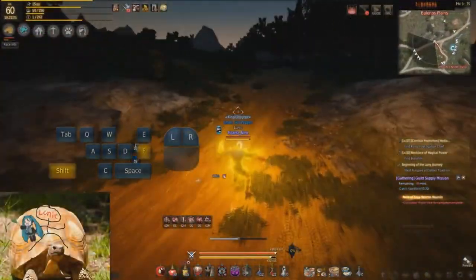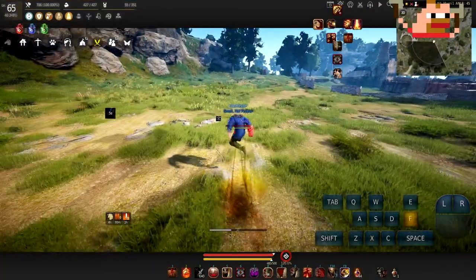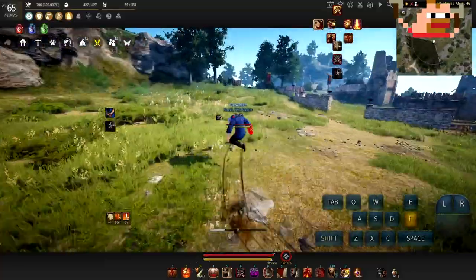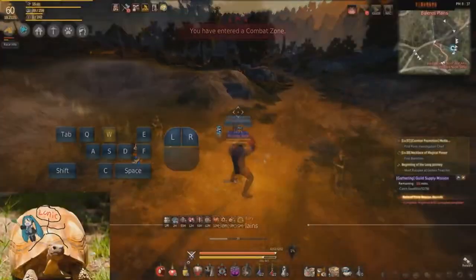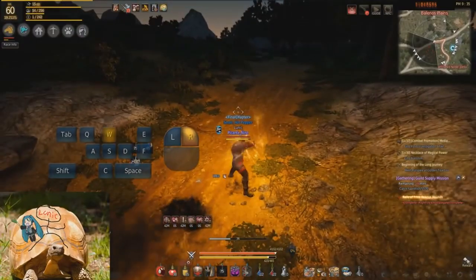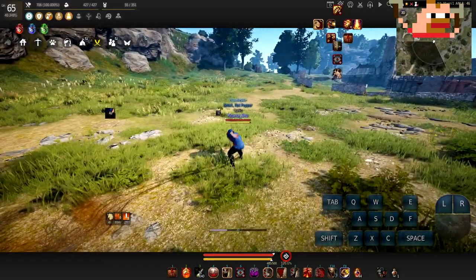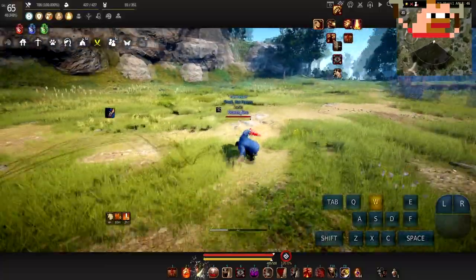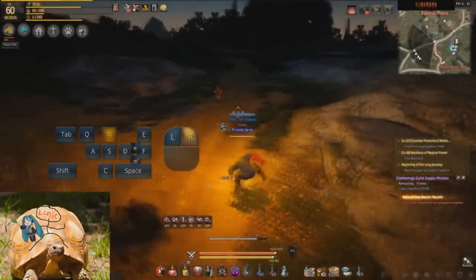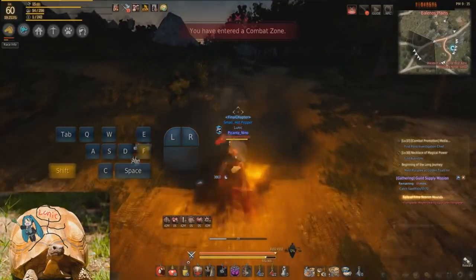Next combo is Titan Step into shift left or right, then forward right click. This movement combo is used to play defensively because you could cancel it into crouch shot at any time. The crouch shot gives you nothing — literally nothing, no protection, no nothing. Back then it did, but not now. The downside to this movement combo is that it uses a lot of resources, so use this whenever you're playing defensively.